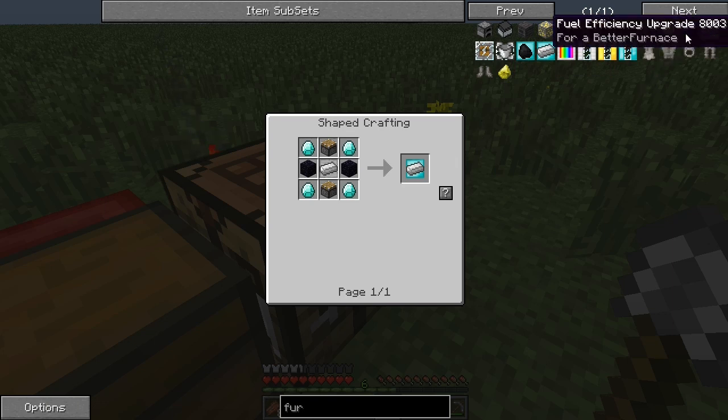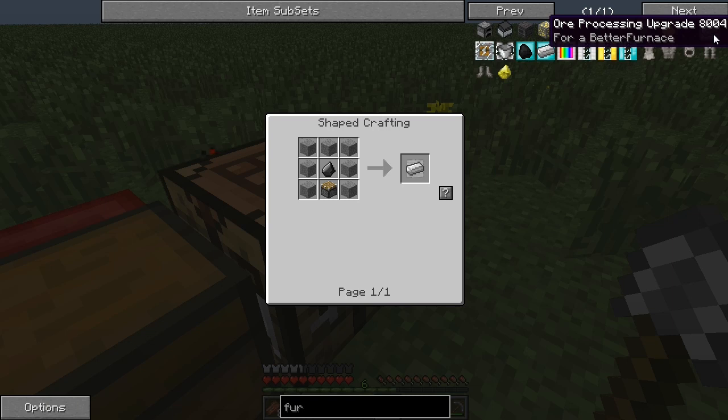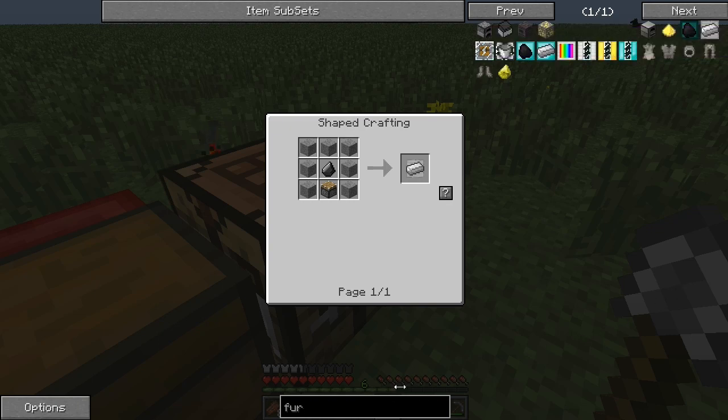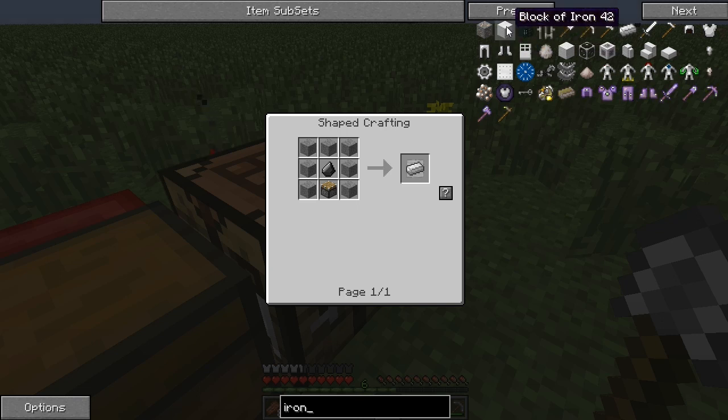I'm assuming that's just the basic one — no, that's a good one. Ore Processing Upgrade — I bet that is like a doubler right there. It does two per ore — that's the one we need to make right there. How about that! But if I go to the Better Furnaces page — I'm looking it up right now — it says you should be able to craft an iron furnace. And there is no iron furnace.